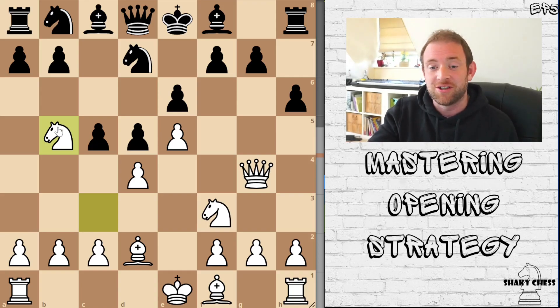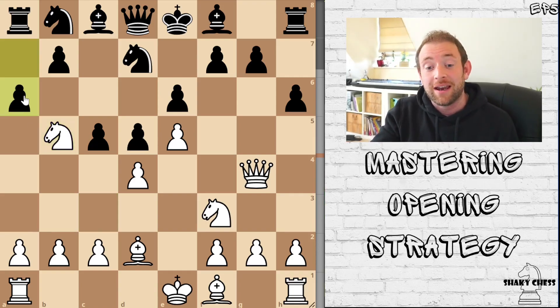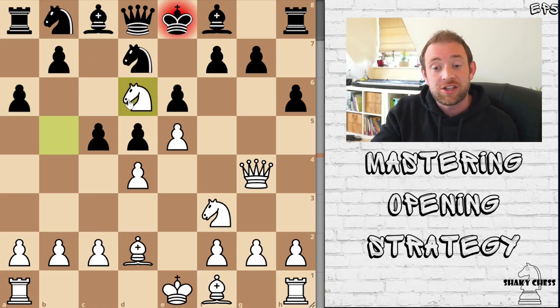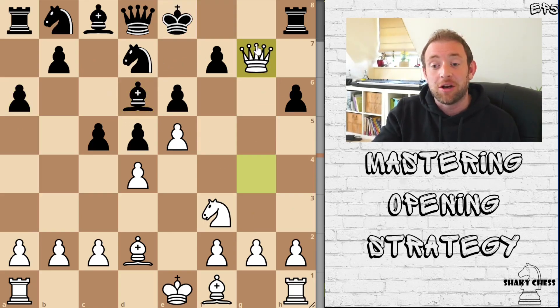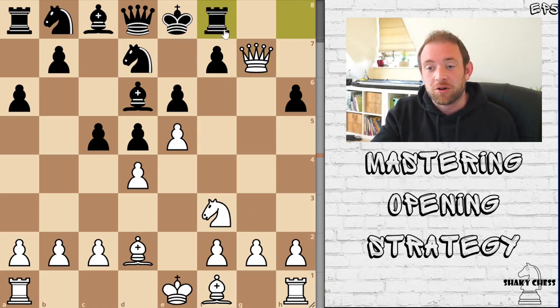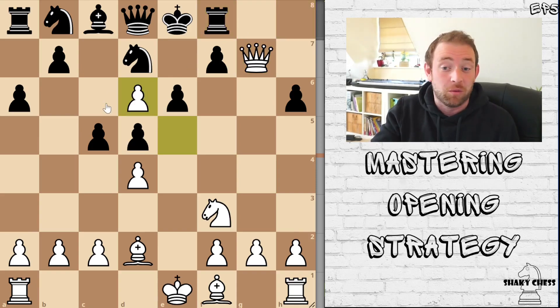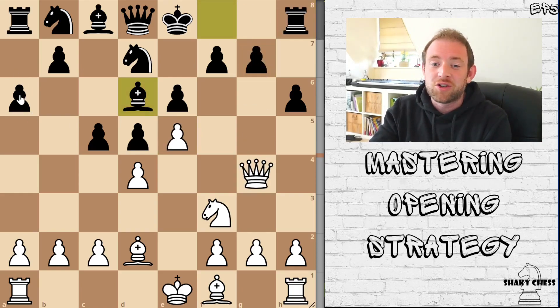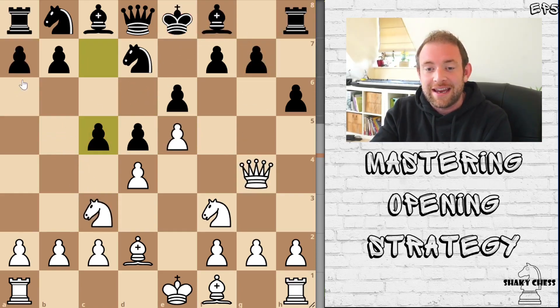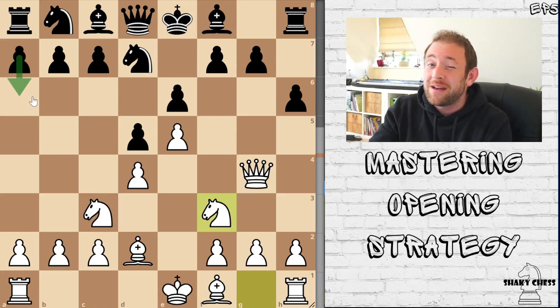If Black was to push down the A6 in response, it's pretty much game over. The knight jumps across putting the king in check, and after the king takes, the queen comes up — we've completely opened up the position. Black would come across, and we just go ahead and take. Black's having a really bad time from there, which is why bringing down A6 first may have been the better move. It's kind of debatable, though.